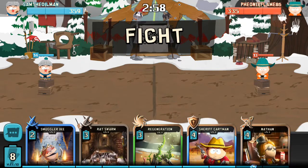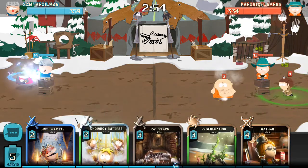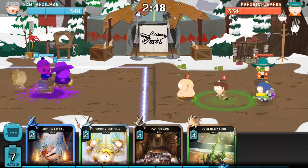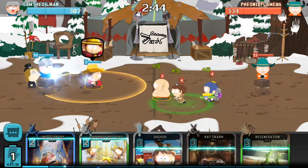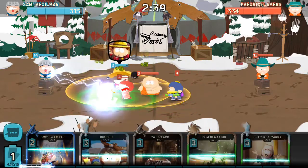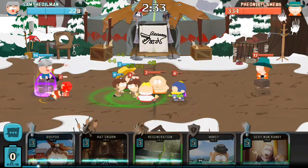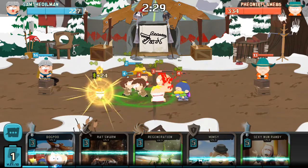Sam the Oilman versus Phoenix Flame — let's open with Cartman. He's gone — this is a very interesting mix. I'm going to go Nathan, and I'm going to do my Fairer Jimmy up here as well. Then put Choir Boy Butters down, use Cartman's ability. Get Ike in there quick — not quick enough, he got a hit in, but that's okay. Ike can power up good.